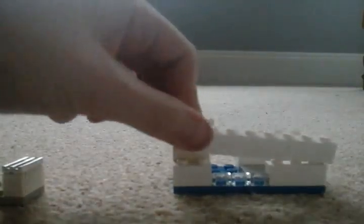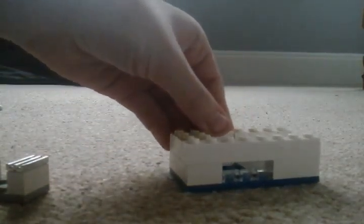Next you're gonna get a one by three, just stick that next to the see-through slopes. Then you're gonna get a one by eight and put that on the top, like that. Now get two one by twos and stick them on the top, then put that in the one by two gap. You should have some blue left in the middle. Then you're gonna need a four by eight — put that there.